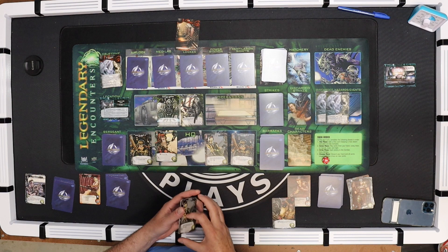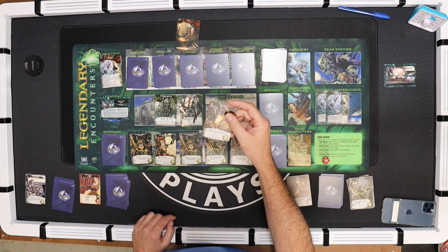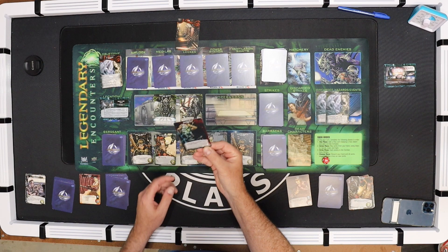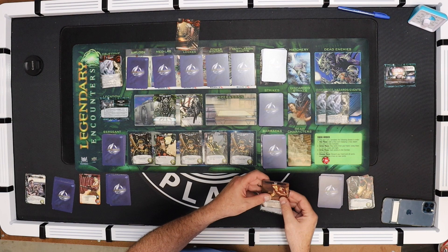Now it is the combat zone phase - you always strike from right to left. The first one strikes, and I can use Body Armor: should you be required to draw a strike, discard this to avoid it. So I will avoid that one. Then the second one strikes, and I get four damage. Any other player may show a red to cancel it, but I have no red cards. Unfortunately the Medic takes four damage. This is a one-strike card, so when I draw the heal-a-strike card it can go away.